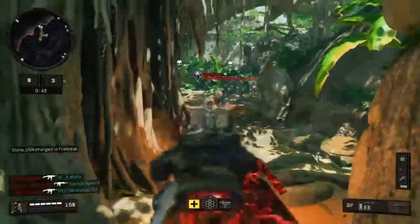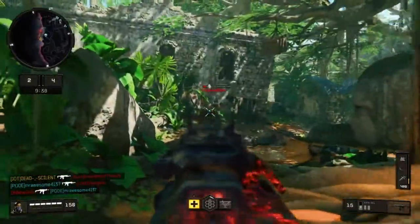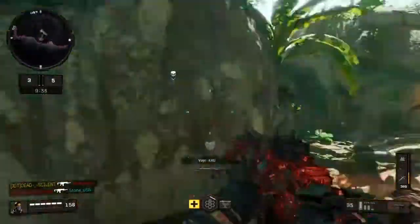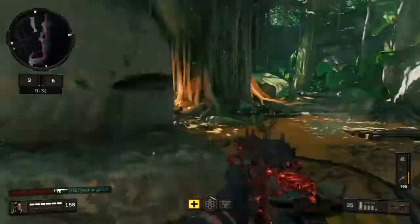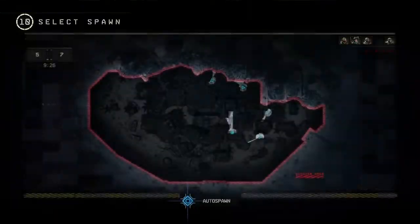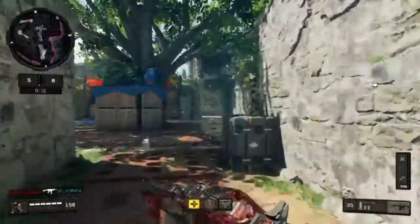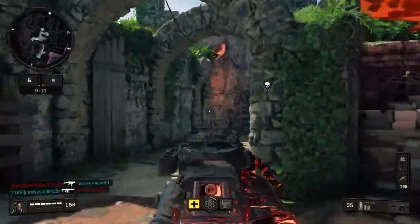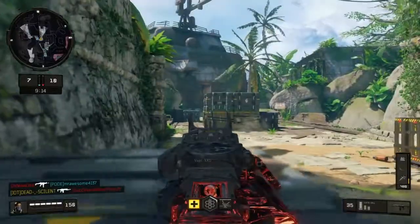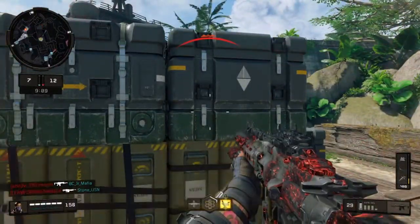We see two people right there, so we're just going to go behind them. Reload real quick — there should be one more, I swear I saw one more. Maybe I didn't — I thought I saw one more, maybe I'm just seeing things. They were all just pushing to the right and a teammate just died right there. This Vapor is so good, it took me a while to unlock it.